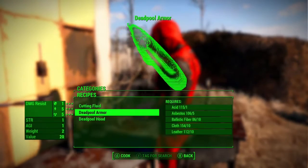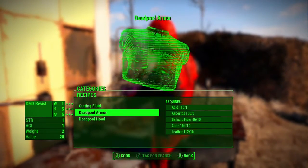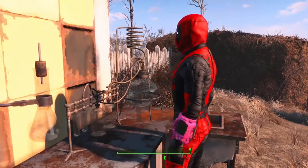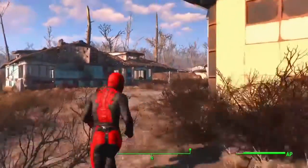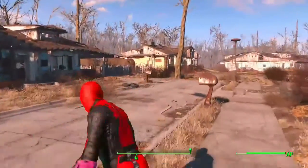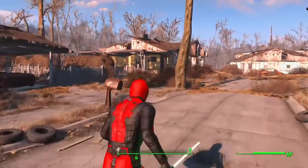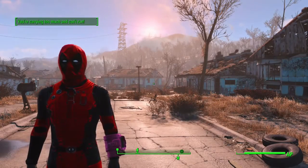What it is is basically the exact same as the Brotherhood of Steel standard armor, just retextured. But there you go — it's pretty simple. There's not much to this mod apart from the fact that you can now run around as Deadpool. I mean, if it included some guns or dual-wielded katanas, maybe even a lightsaber, that'd be a bonus.